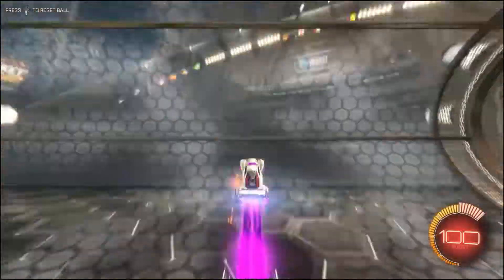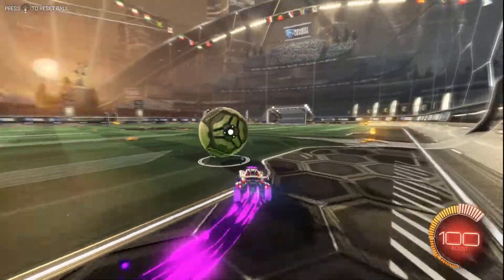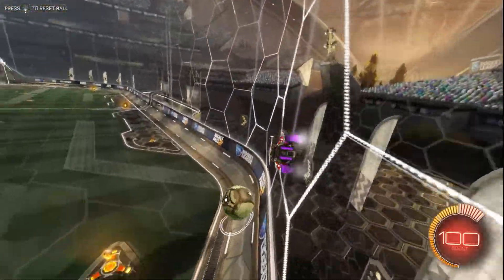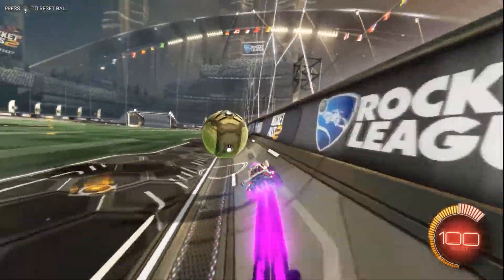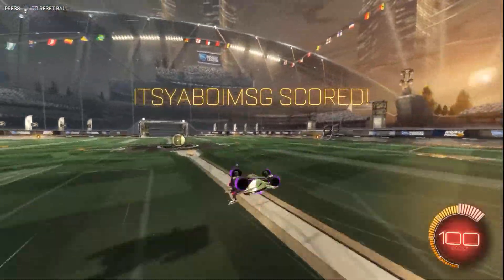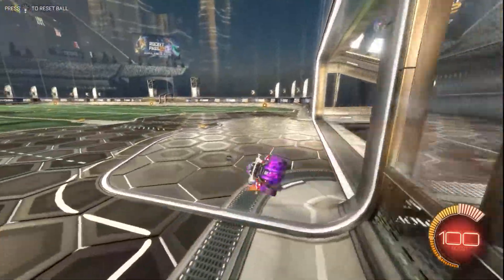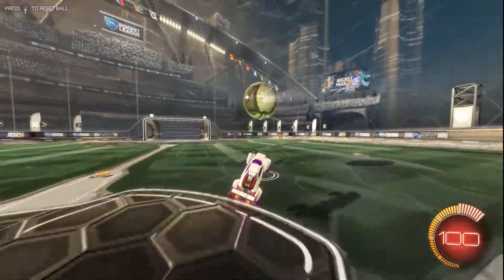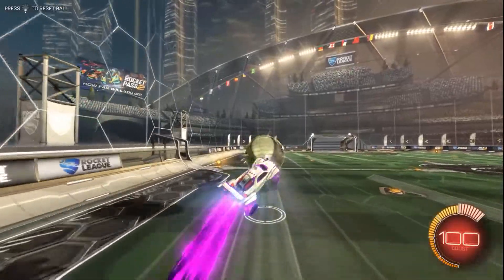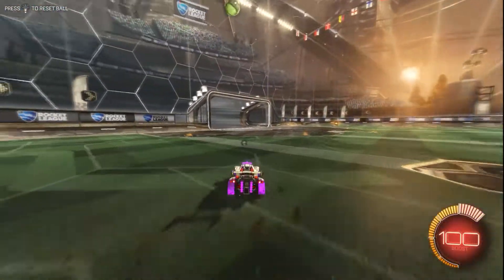Now let's move on to ground control. Most of you should have ground control down already because you come to grips with it way before you're up in the air. This covers dribbling, fakes, passes, and reading the ball. Free play training is an excellent place to practice this — ball chasing is a great way to start for a good mixture of air and ground control. Everybody's ground control measures are different, so there's no set regime you should follow.